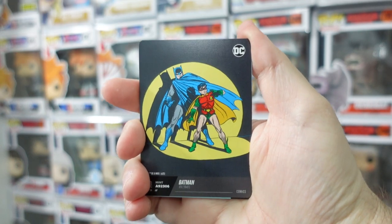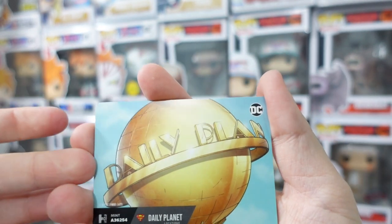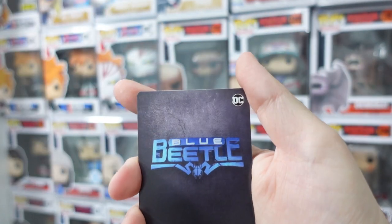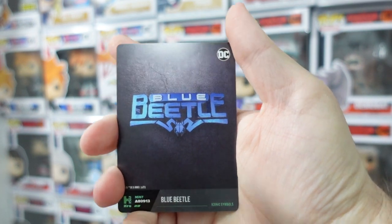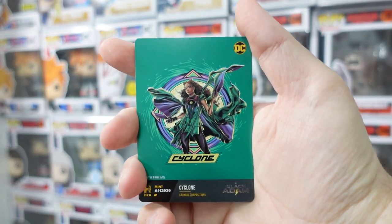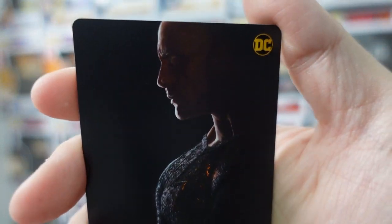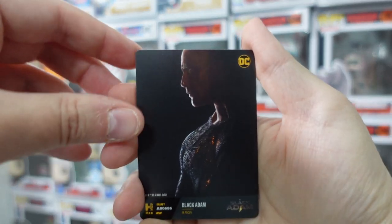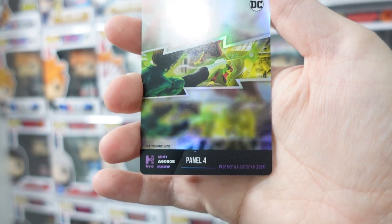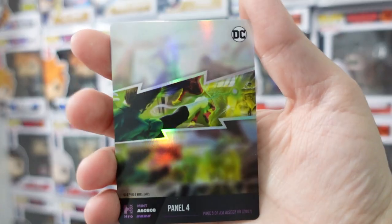From pack one we have John Diggle, obviously from Arrow. We have Batman — one of those old school comic style covers. I'm assuming a lot of the art is from comic books. We also have what looks like a Blue Beetle poster design — they all have QR codes on the back. We have a Cyclone card, which is fairly cool. We have Black Adam — that's the live action version with The Rock. And we have a holo card here as well — it looks like Green Lantern doing some kind of battle. It's page five of JLA Justice number nine from 2007.